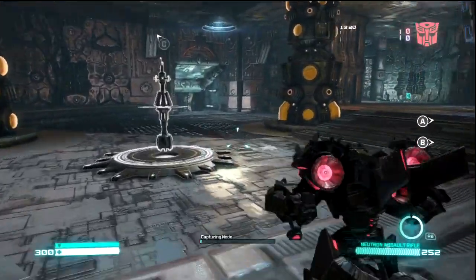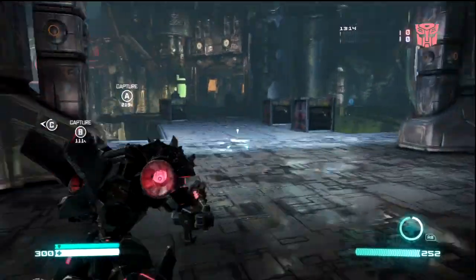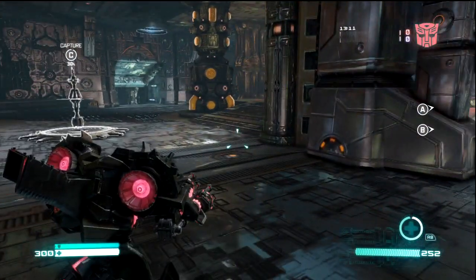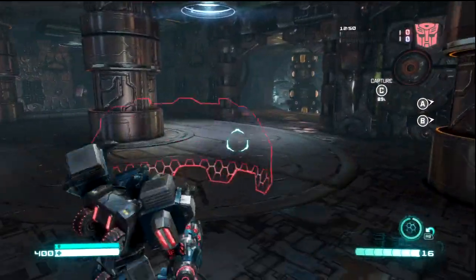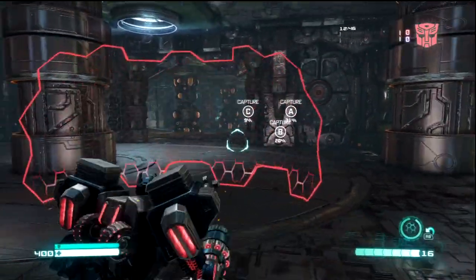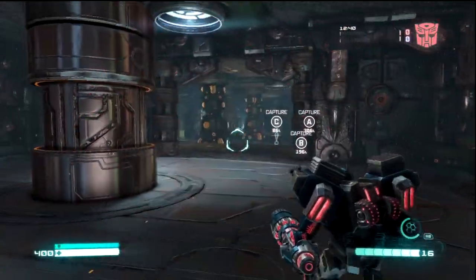The second tip I want to talk about is using your abilities. This is going to apply mainly to the Titan and the Destroyer and their defensive abilities. So let's take a look at the Destroyer first. We're playing as the Destroyer now and using the Energon barrier. What that does is it stops the enemy incoming fire, so you're basically safe behind this if anyone's firing at you from those angles.